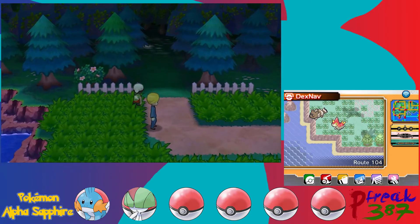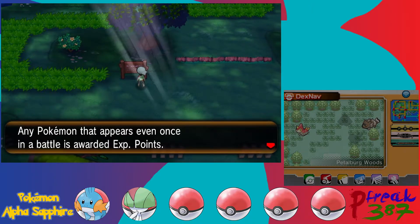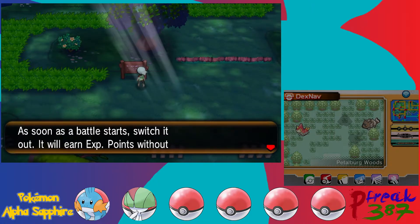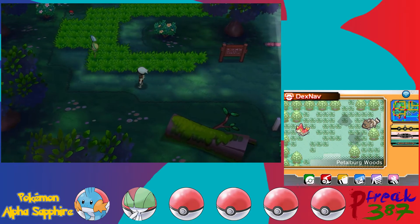Let's see if we can avoid that trainer and make our way back into the woods. A training tip sign says any Pokemon that appears even once in a battle gets awarded EXP points — to raise a weak Pokemon, put it at the top of the team, then switch it out right away. Funny thing about that — we're actually going to be getting an item very soon that makes that kind of obsolete.